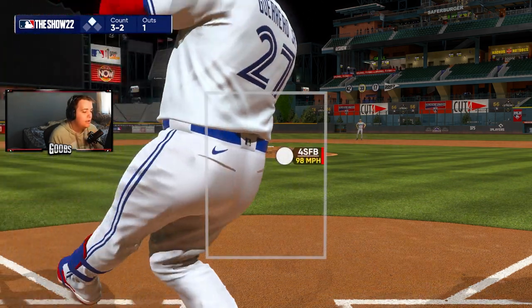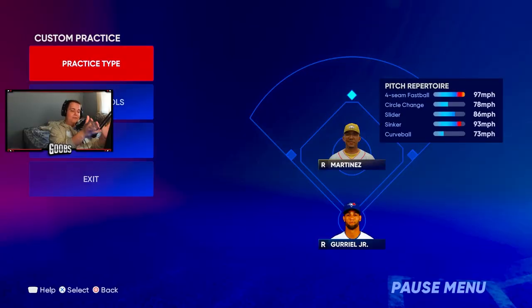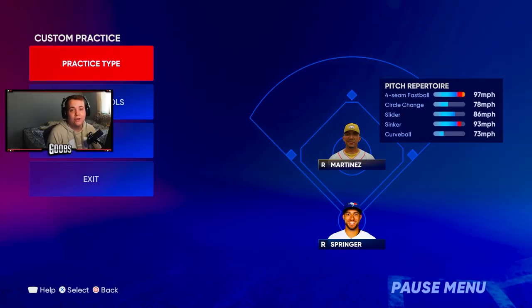Fastball down the middle of the plate — literally, that's right down the cock. In real life, that's being sent to orbit. But when you're holding a controller and you see that, in your mind you just go 'oh my god, it's right down the middle,' and by the time you actually realize it, it's blown right by you. So pro hitting tip: be ready for the cookies.